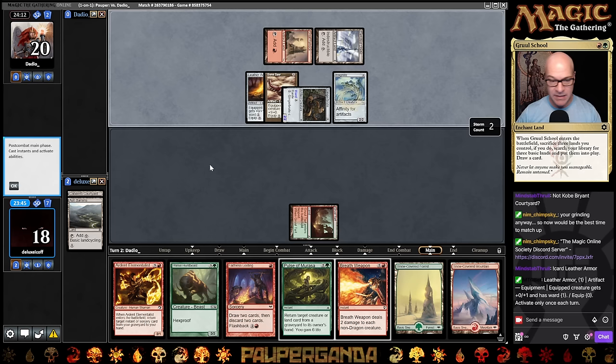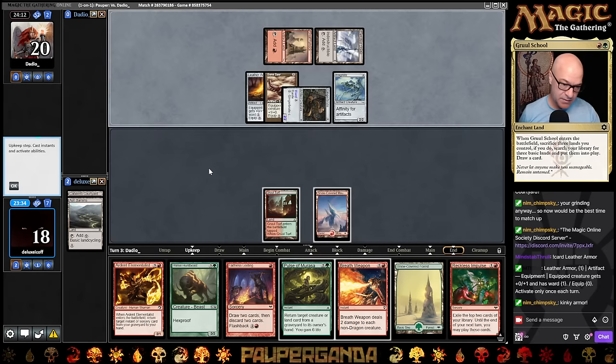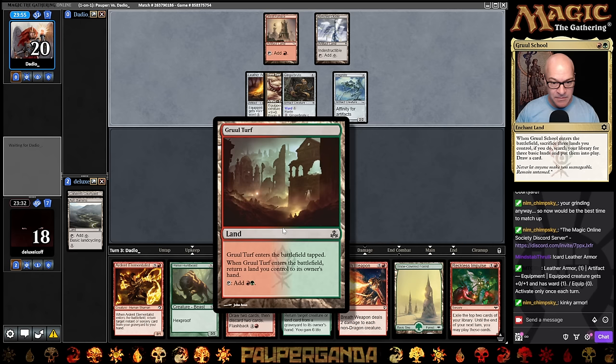A lot more stuff with Ward became available since I had that show. I guess we'll just wipe the board and then re-stabilize with a Primal Hunt Beast. I like all my stuff to live through Breath Weapons — except for the Elementalists. We're set hiding behind this Gruul Turf. Looks pretty spooky for a Gruul land — kind of like at dusk, the vampires are coming out sort of thing.